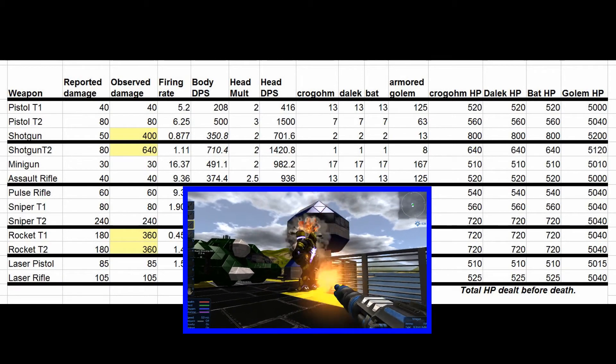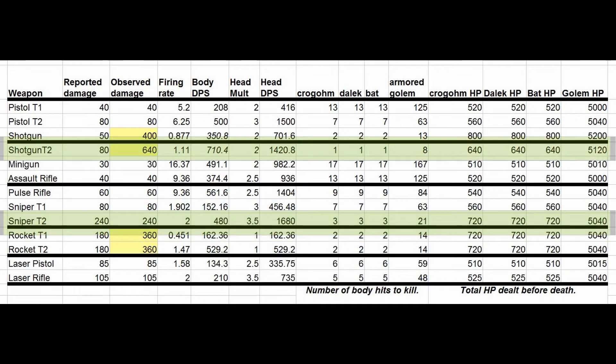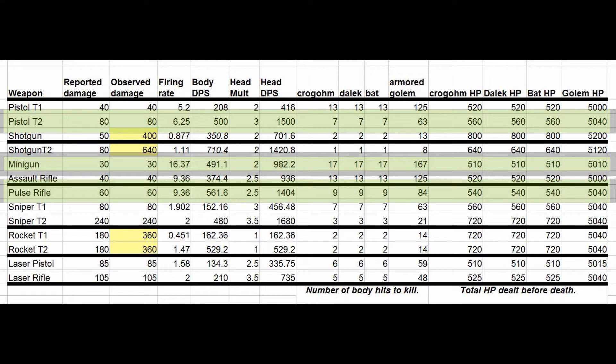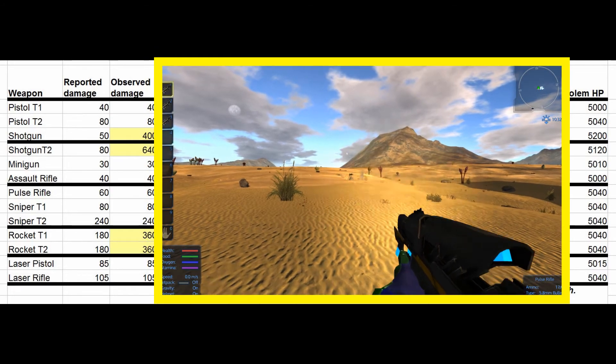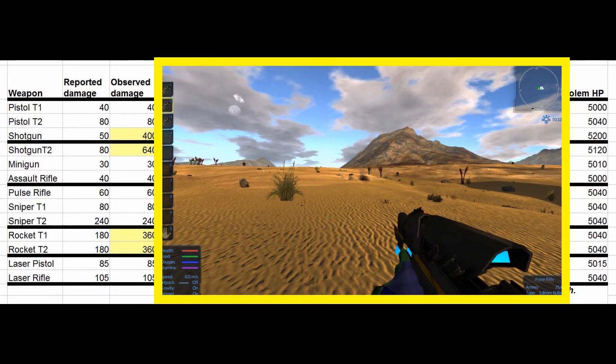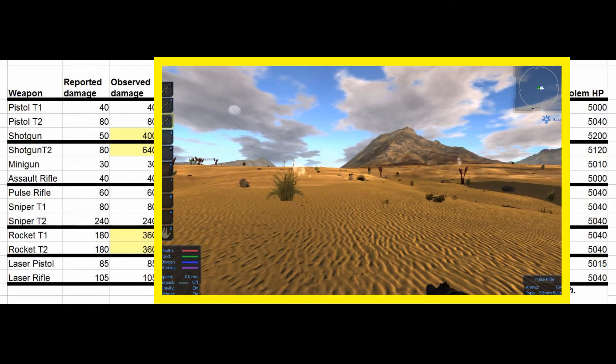The best weapons are the sniper tier 2 and the shotgun tier 2, which is of course a close-range weapon. For general use — running around in a POI or that kind of thing — the pulse rifle, the tier 2 pistol, and the minigun are the best all-around weapons. You can actually achieve much higher damage per second if you use a trick where instead of stopping to reload, you carry multiple copies of the weapon and switch slots when the other one is almost empty, so you can continuously fire.